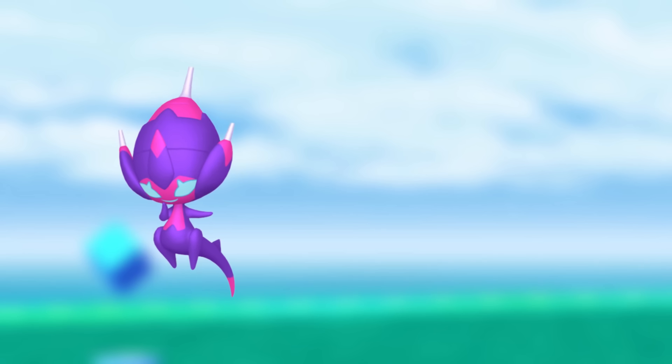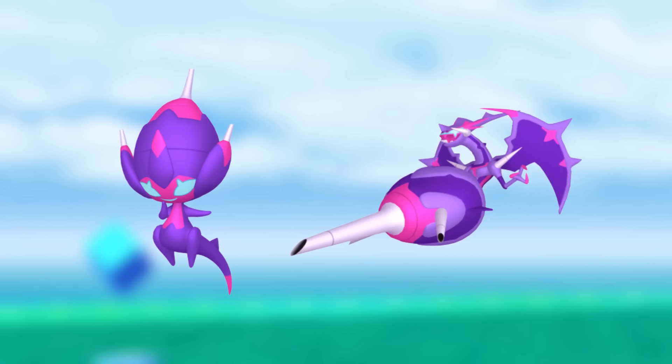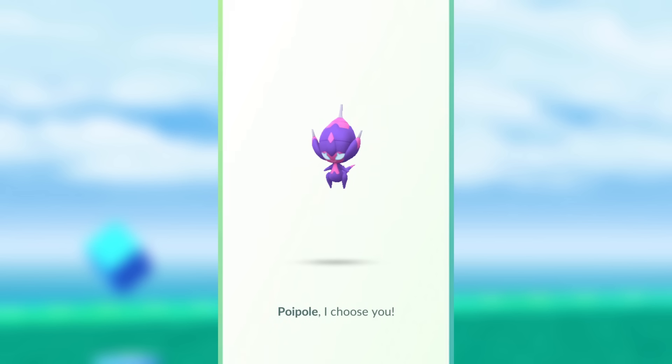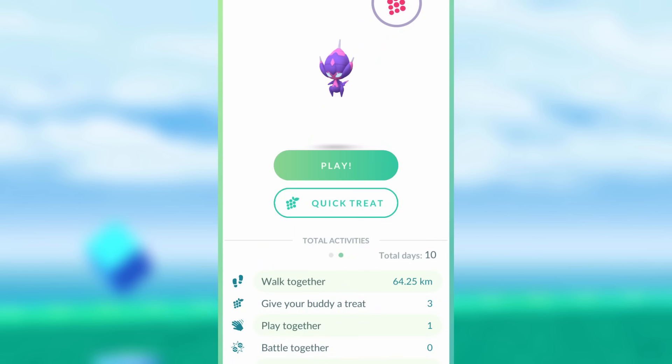If you haven't evolved your Poipole into Naganadel yet, I highly recommend making Poipole your buddy at the start of this event because you need to catch 20 Dragon-type Pokemon whilst Poipole is your buddy as part of its evolution requirements, and this will be really easy to complete with Goomy being a Dragon type.